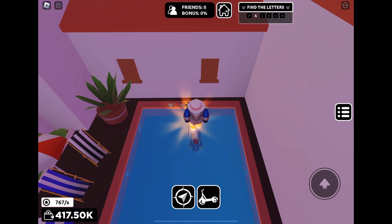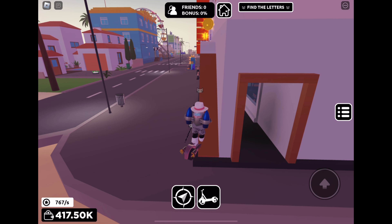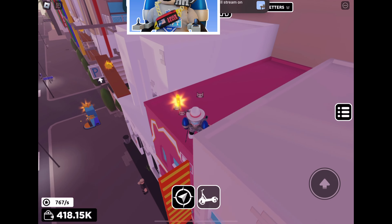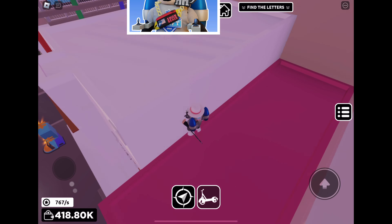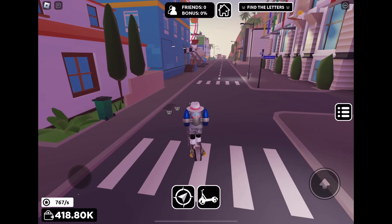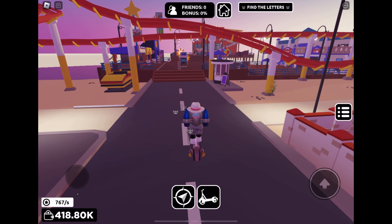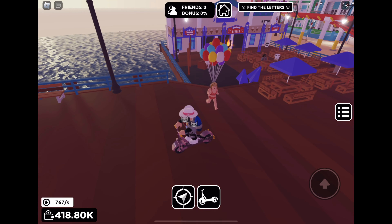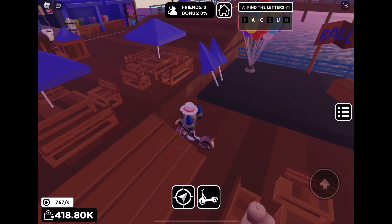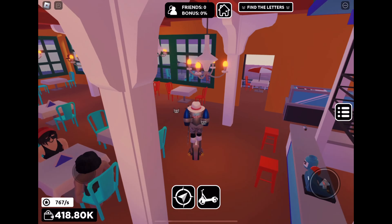The first letter, an A, is in this pool in this villa. The next letter, C, is on these buildings over here — just walk into it to collect it. The next letter, U, is in this cafe right here, or the pier as it's actually called.